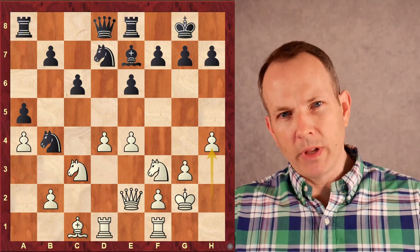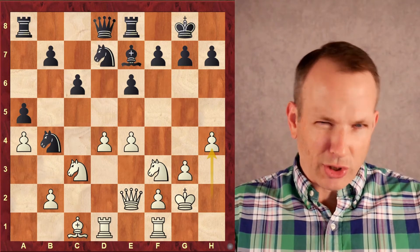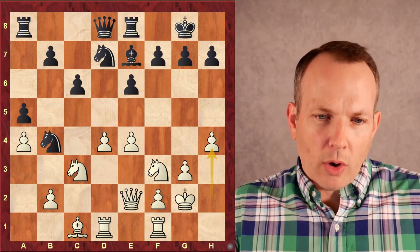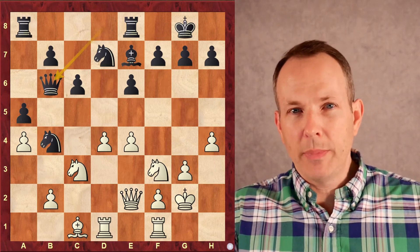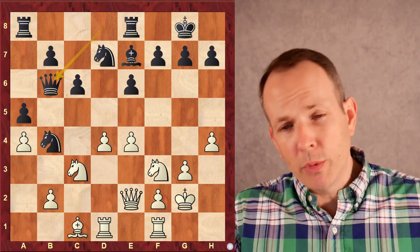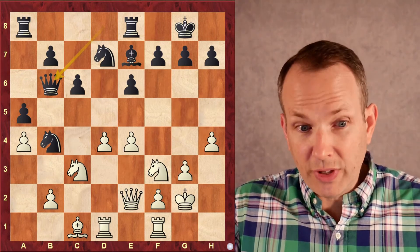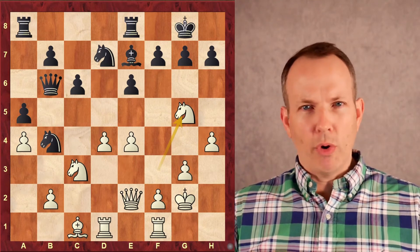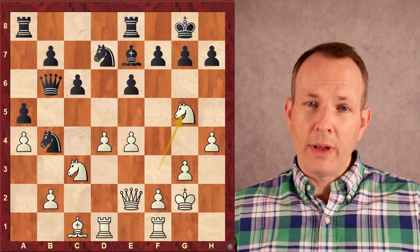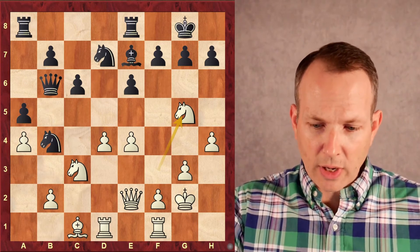Boom — H4. Chess understanding. He knows that in this particular structure, which we call the slob structure, you often attack with the H pawn and the E pawn. Queen to B6 — not a bad move. It moves away from the king's side and supports the move C5, which you might be able to play later. Knight G5. Aronian says okay, I'm coming. Now I'm going to start moving my pieces towards my opponent's king to try to deliver checkmate.